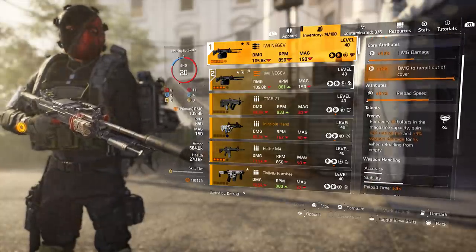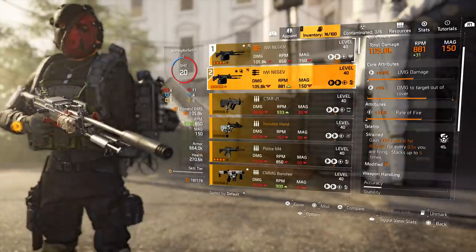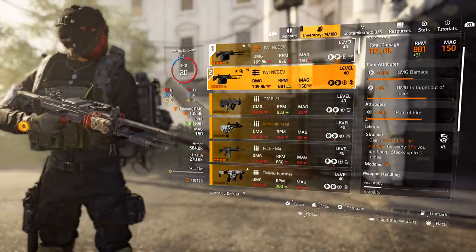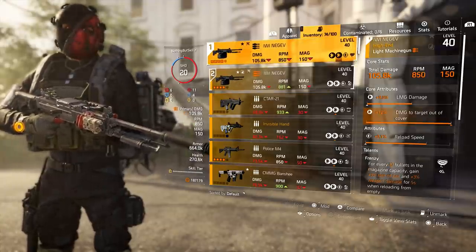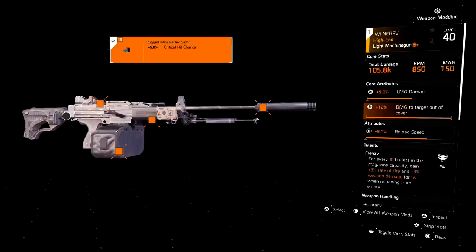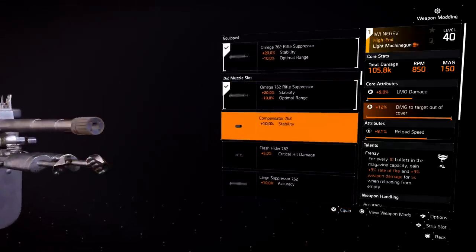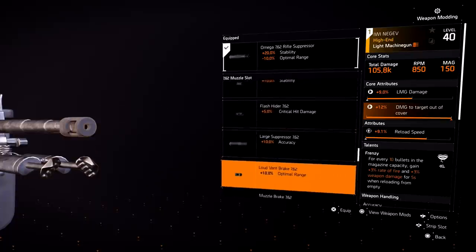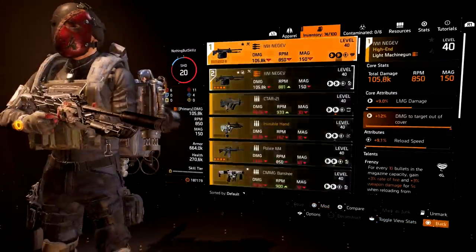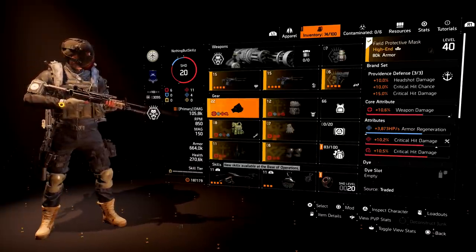I also have one with Strained, which is actually a really good talent: you gain 10% critical hit damage for every 0.5 seconds you are firing, stacking up to five times — so that's 50% extra critical hit damage. For mods, I'm running a large pouch on everything, a laser pointer for 5% crit chance. I prefer the 20% stability with negative 10% optimum range. On the scope we're running 5% crit chance.